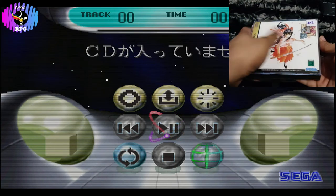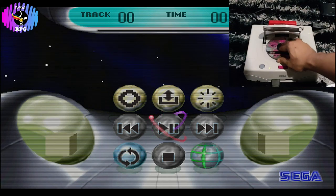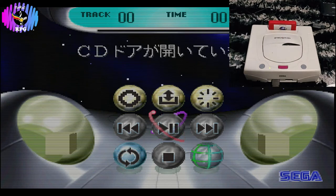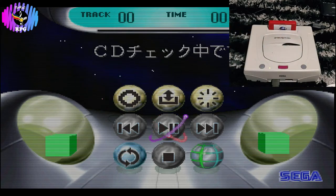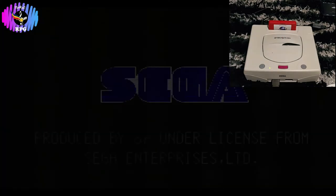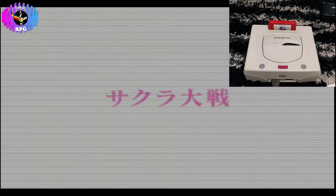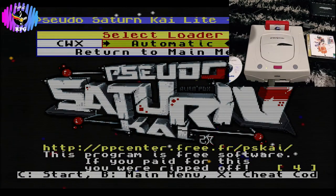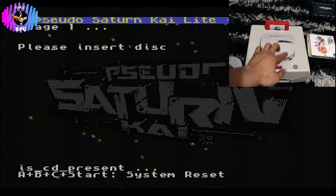We now go to our Sega Saturn console. We will just do a comparison to see the original game against our patched game. I am going to put my copy of Sakura Wars Disc 1 to see the first few minutes. We can see the game text is in Japanese as expected. Now we will see if we did the whole thing correctly — I've got my burned copy of Sakura Wars Disc 1.